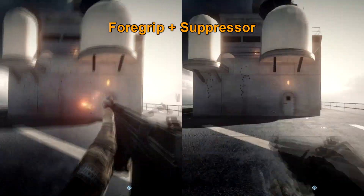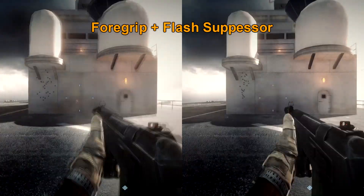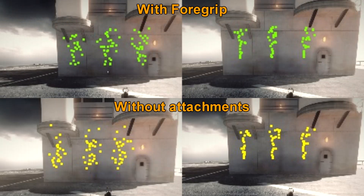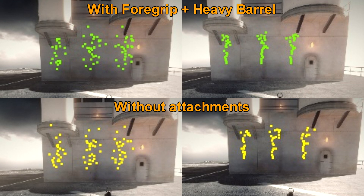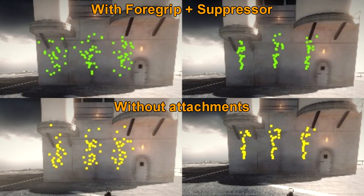If you're firing full auto it doesn't matter which attachment you use with the foregrip, although the laser sight is probably your best bet. I wouldn't really say that the AN-94 is a close range weapon — this is mainly due to the two-shot burst default fire mode it starts with. It's probably more of a longer range weapon, so I wouldn't recommend firing like this in the game because I died quite a lot trying to do this.